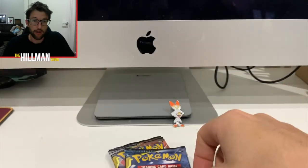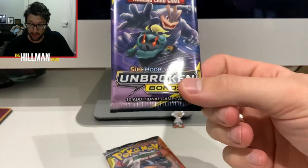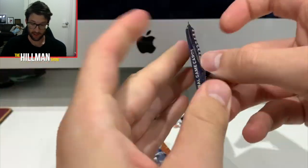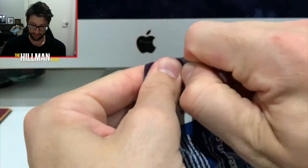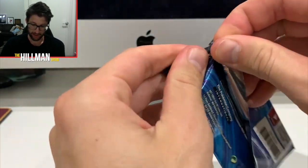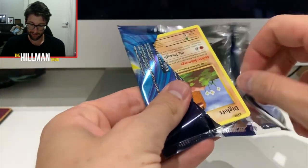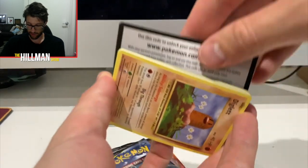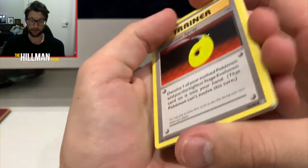Can you imagine — after all this time spending like a thousand bucks on Unbroken Bonds trying to get that Rainbow Rare Charizard — if I actually pulled it? I've been offered to buy one off a mate who's got it graded, but I'm heading overseas on a holiday so I've got to save my money. Anyway, let's kick it off. I think they do three from the back with these — it's hard to know which way the code is. Good luck to everyone involved.